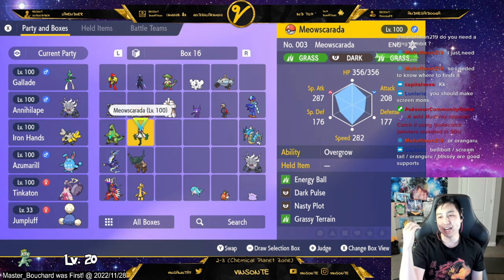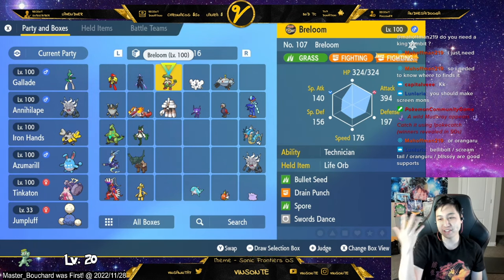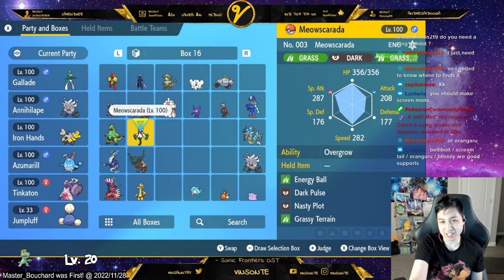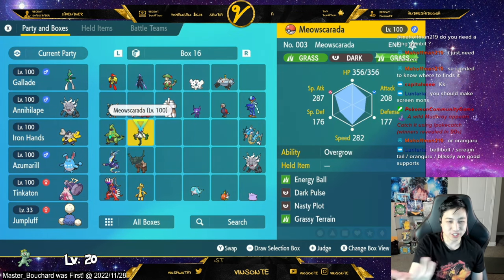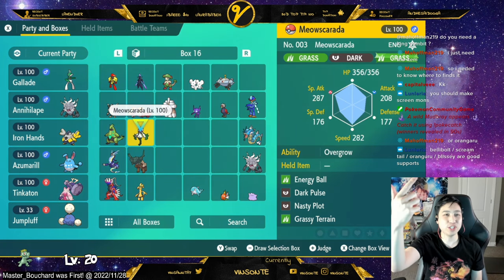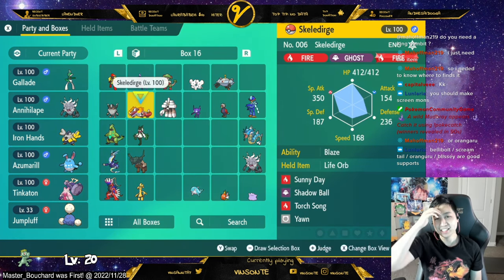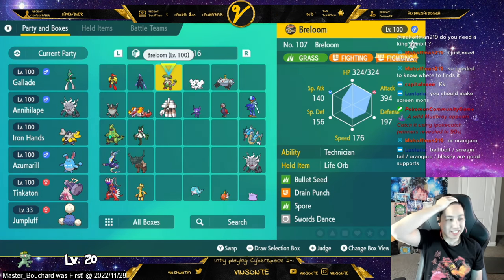I know I have Flower Trick, but Special Attack is higher on Meowscarada, so I made it into a Special Attacker. But I do have a Bearluom here, which is a Physical Attacker. So I have one or the other. Of course, I had to get Nasty Plot by going through the History classes, so I kind of did that today too. I haven't used Bearluom yet in a raid, but it's there.